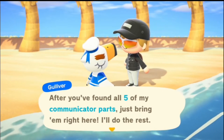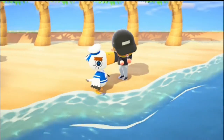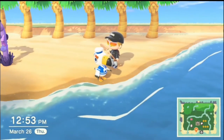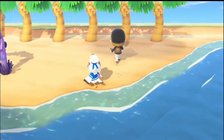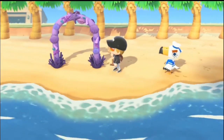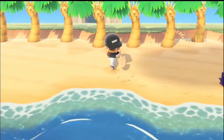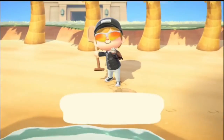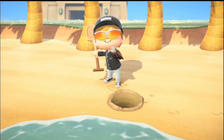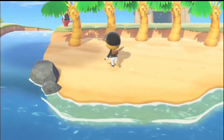He says five of his communicator parts are buried in the sand. Now some of you may be thinking, okay I'm looking for the glowing spot that sometimes has money in it that you find somewhere on the island. But what we are looking for to help Gulliver is the small clam shoots, like this right here. So you want to dig these up to find his communicators. They are disguised as the clams.